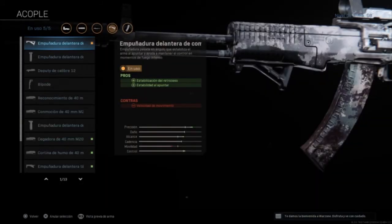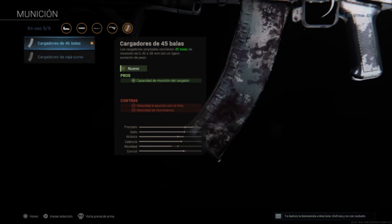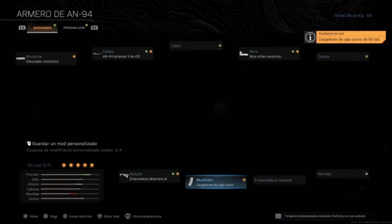Luego el acople, el de comando, que nos da estabilización de retroceso y estabilidad al apuntar. Y como siempre, el cargador lo ponéis el 45 o el de 60.